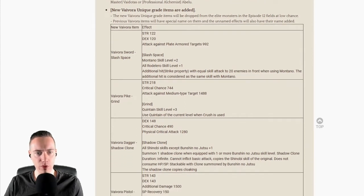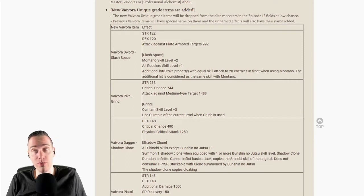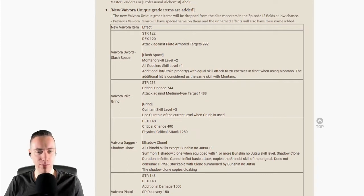This is certainly interesting for Rodellero builds. The stats are nice, the skill level increases are nice. Shield classes that have Rodellero in the build can add this to their collection for a really good weapon. The Water Park: Strength 218, critical chance 744, attack against medium type targets 1488 — this is the one for Lancer, the Grind, which is just the name of it.